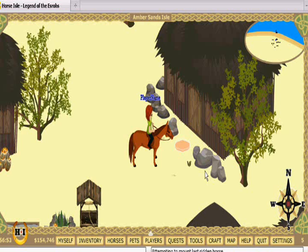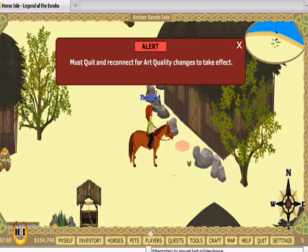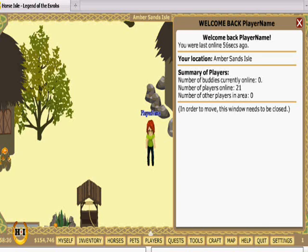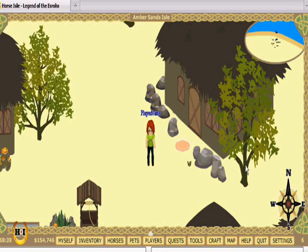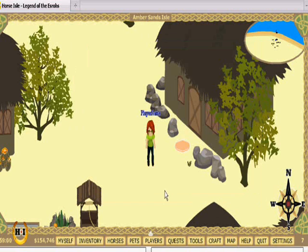If you want to further reduce lag, you can click lower art detail. I'm going to reconnect to take a look at what that just did. Not quite so pretty now, but my FPS increased — now hovering around 7 or 8 instead of 5 or 6. Let's also take a look at low quality. You can see the buttons got a lot more pixelated and everything is less crisp, but my FPS went up again, hovering around 8 or 9 instead of 7 or 8.